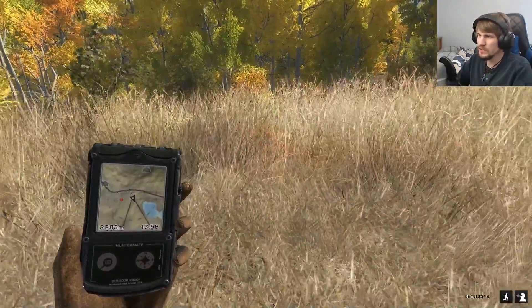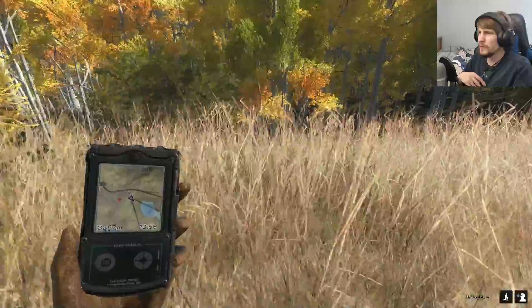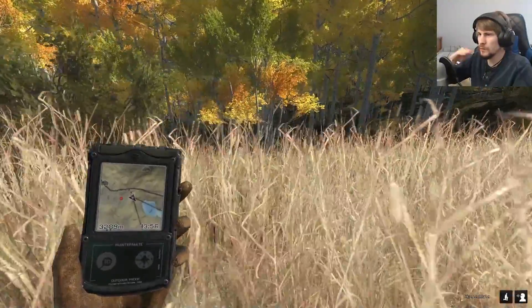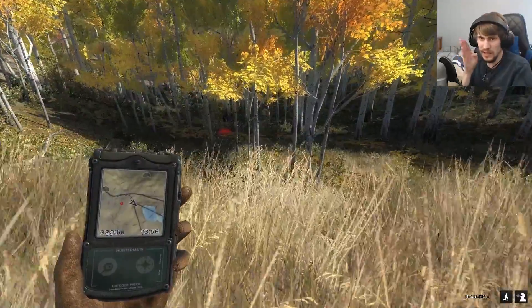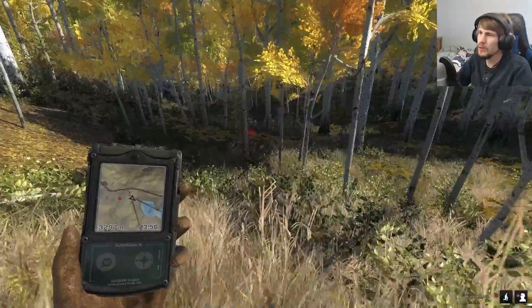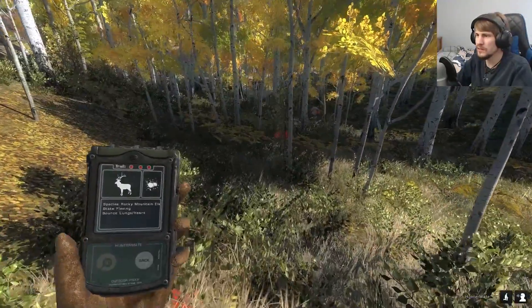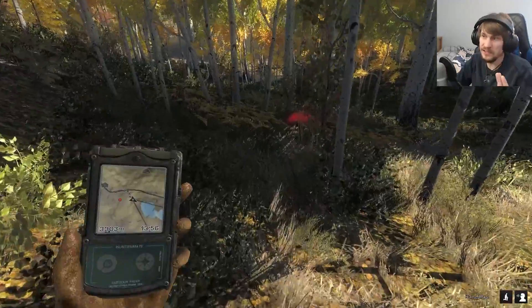Always try to go for the broad side — it makes it so much easier trying for the lungs and the heart. That's what I expect from a lung shot: he does get to run, but doesn't make it very far. This is probably one of the smallest drop distances I've had using the bow and arrow — if it's not an instant drop, that is.